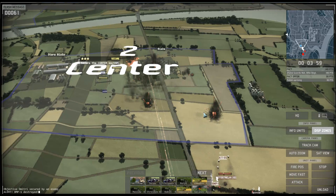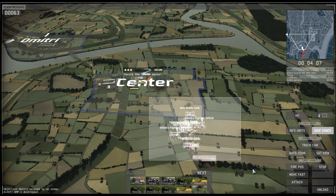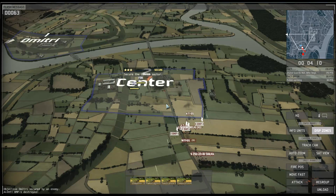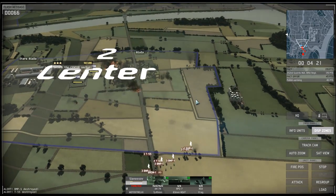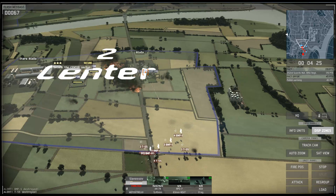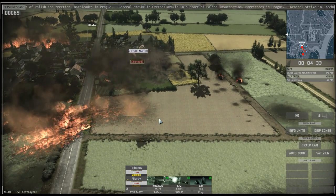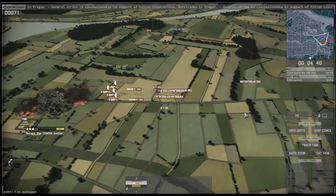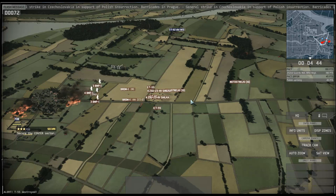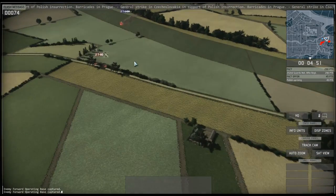That should make the units at the village sufficiently unhappy. Now I'll push forward with my BMPs, unload the infantry near the village and sweep up the whole objective. There are a couple of FOBs I'll try to capture intact if at all possible — I can use those supplies for my rocket artillery and other vehicles. Fielding a battalion's worth of vehicles eats up fuel and ammo like crazy; I'm going to need all the extra supplies I can get.